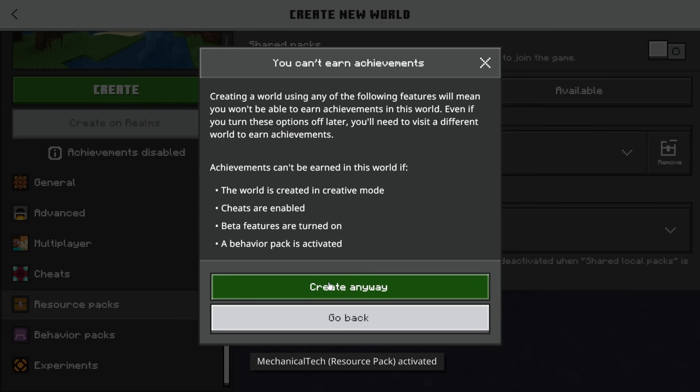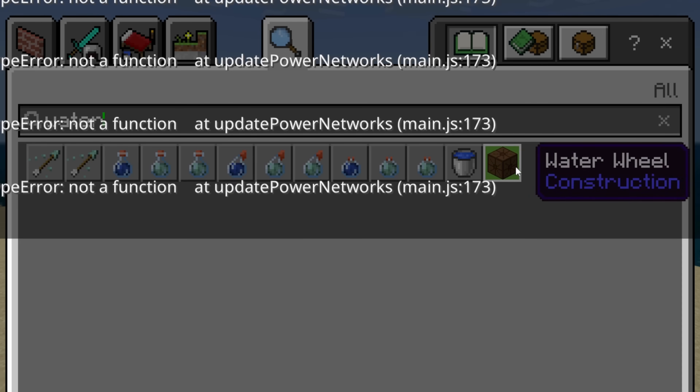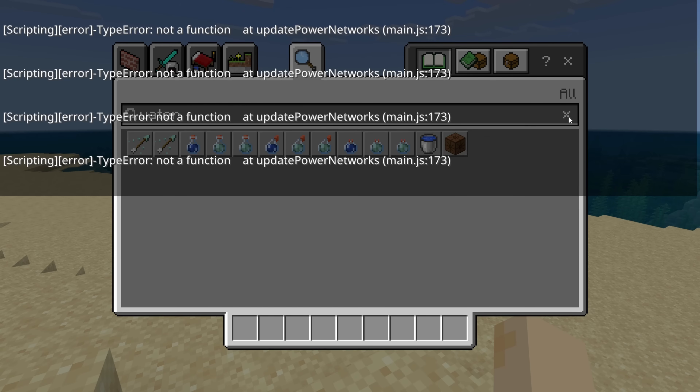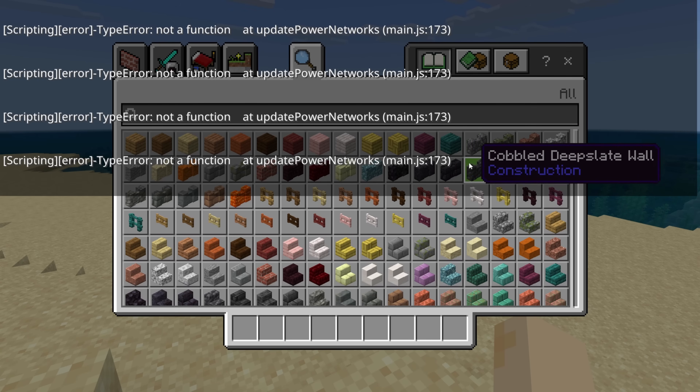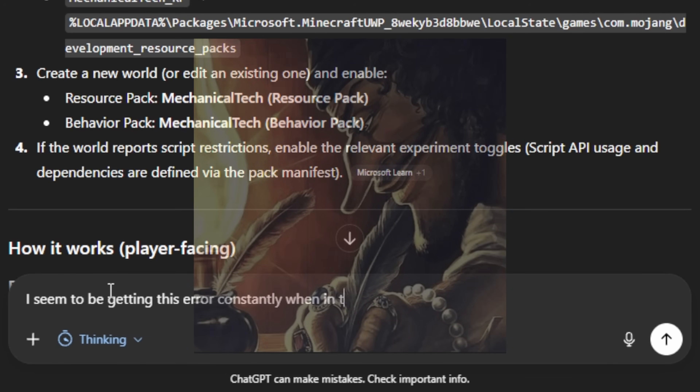It looks like a lot of errors right away. There is a water wheel block visible, but the errors get in the way. I need to troubleshoot these before actually looking at anything, because this is practically unplayable. I keep getting this error constantly when in the world with the pack.